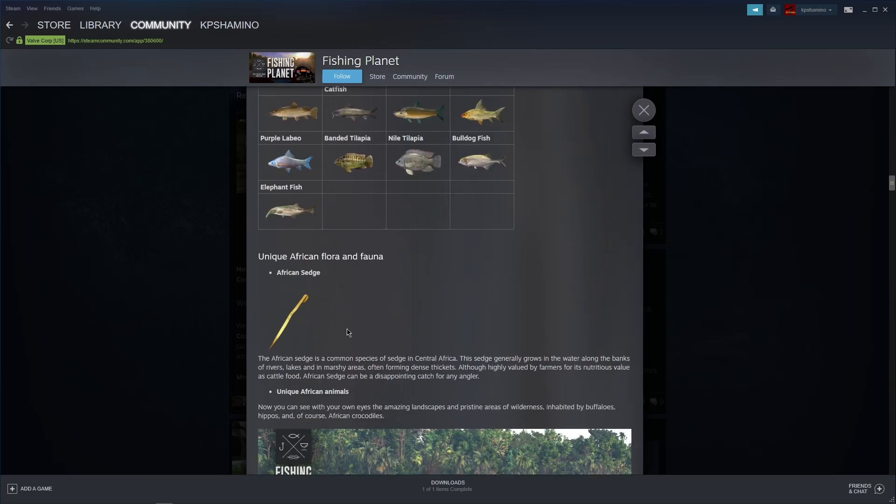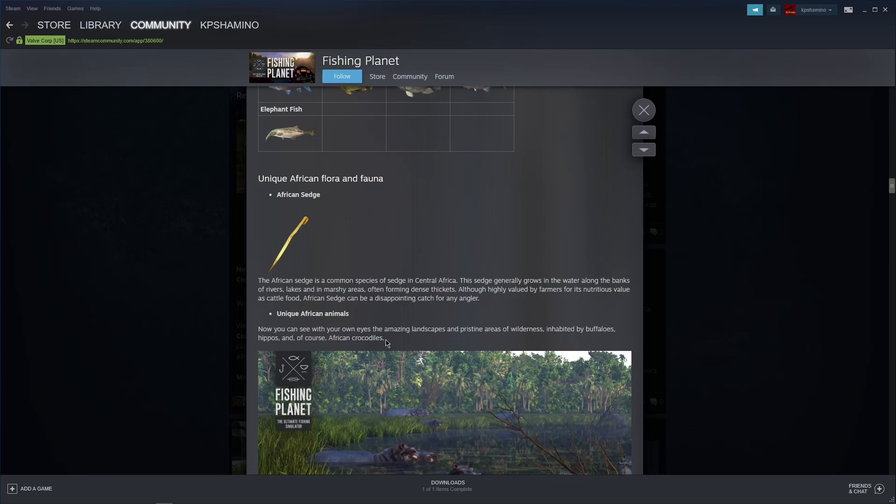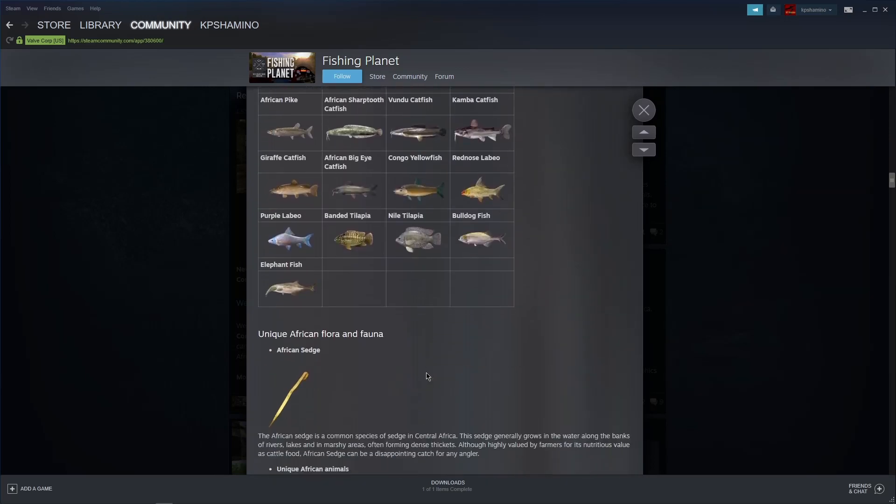More species: Funda Catfish, the biggest one at 100 kilograms; Campback Catfish, which go very big too; Giraffe Catfish - didn't get one yet; African Big Eye Catfish - still need to catch one; Yellow Fish; Congo Yellow Fish; Red Nose Labeo; Purple Labeo; Bandit Tilapia; Nile Tilapia - looks a bit like crappies; Bulldog Fish; and Elephant Fish. There are also things in the water - if you don't want to be surprised, stop watching now because it's like you're in a zoo.